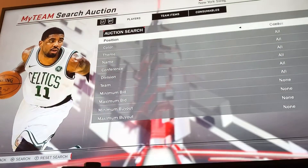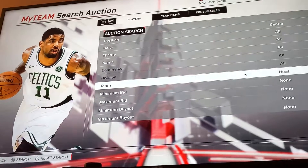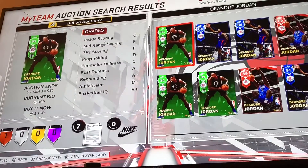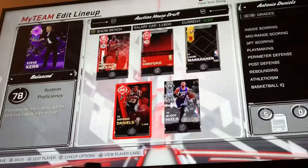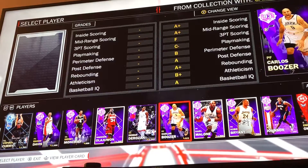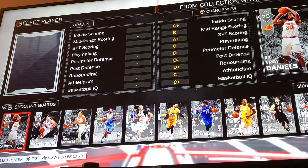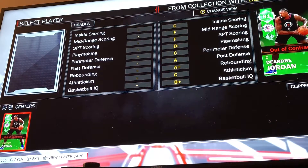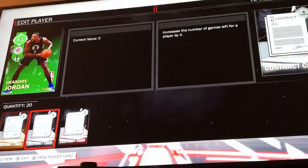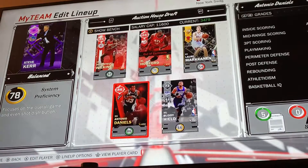Can we just get a center to round off the lineup? Yes! We get a center from the Clippers. Clippers center — I might not have that. If we don't have a Clippers center we'll just re-spin for a team. But I did ask for a center so if we get somebody we'll try. Okay, 81 DeAndre Jordan — I'll take it, I'll definitely take it.